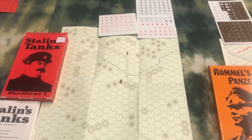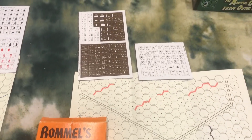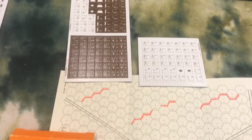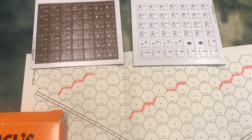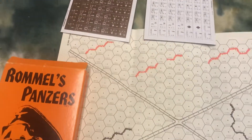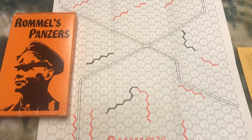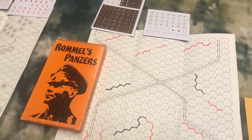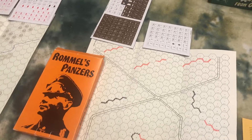We leave the Eastern Front and go to Rommel's Panzers. The closest thing to this was Avalon Hill's Tobruk, and that game was one chart after another to determine the outcome. This is the African Desert — you have the Stuarts and the Grants, Panzer III Js — same type of counters and the same style rule book. I actually like this. It had a little bit different combat system than Stalin's Tanks; it was an odds ratio system, but it was still pretty detailed for its time.